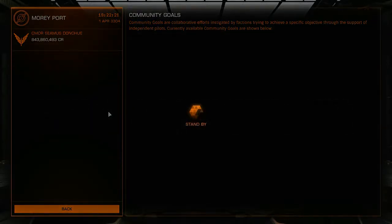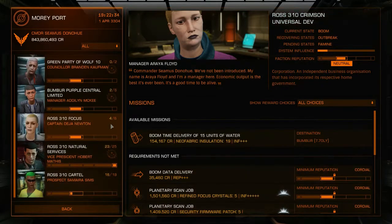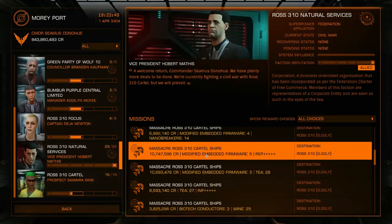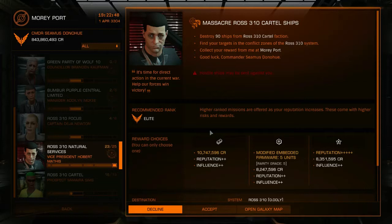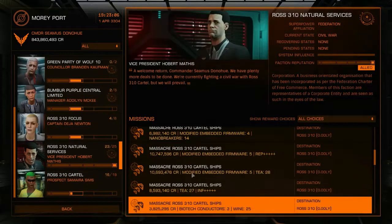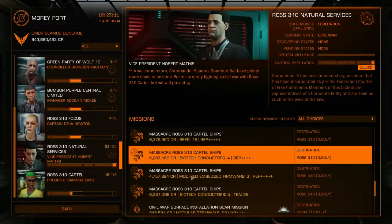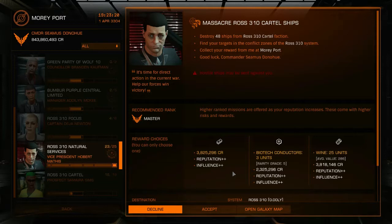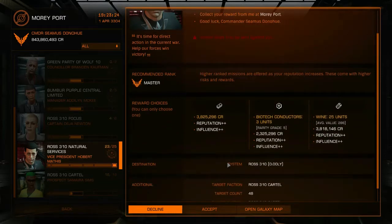Let me actually demonstrate how I'm going to do this. I've already signed up for the community goal, obviously, because I've been shooting Cartel ships. I'm at this point allied with Ross 310 Natural Services. In actual practice, I would take one of the missions that would have me destroy 90 ships for 10.7 million credits — around 110,000 credits per kill on average. I don't want to take up that much time, that would take me 75 minutes. For the sake of this video, I'm going to take the massacre mission with the smallest number of required kills, which is only 48 ships — that'll only take me about 35-40 minutes.